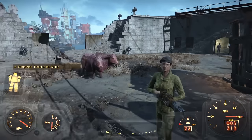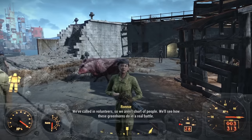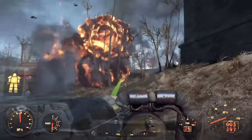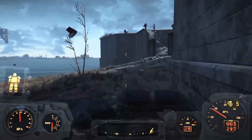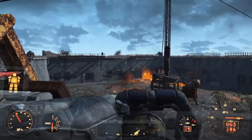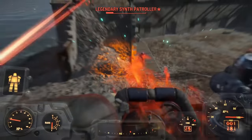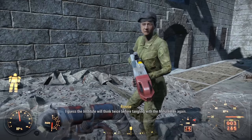We level up and take Adamantium Skeleton rank 2: limb damage now reduced by 60% — we're a blimmin juggernaut. Preston says we need to defend the Castle. Ronnie is waiting; we use artillery for the first time in these challenges — let's see if the legendary enemies survive. The artillery makes this defense a lot easier, cutting off one side of attack so we can focus on cannonballs. Our defenses are amazing and the devastation is just wonderful. A small firefight and we're into the end game.